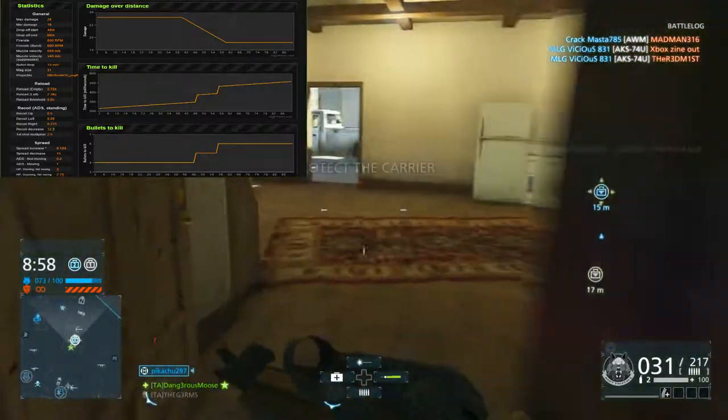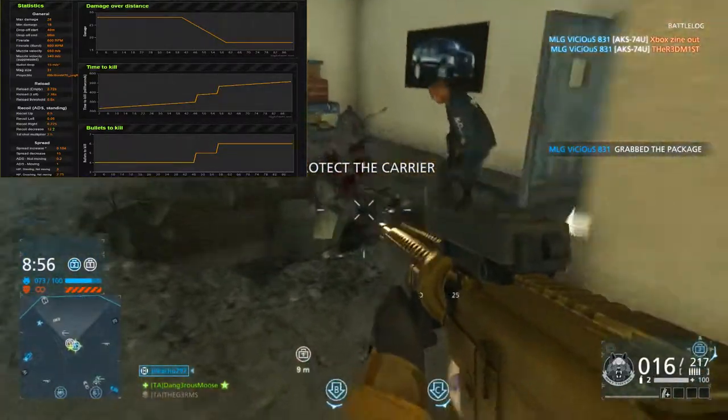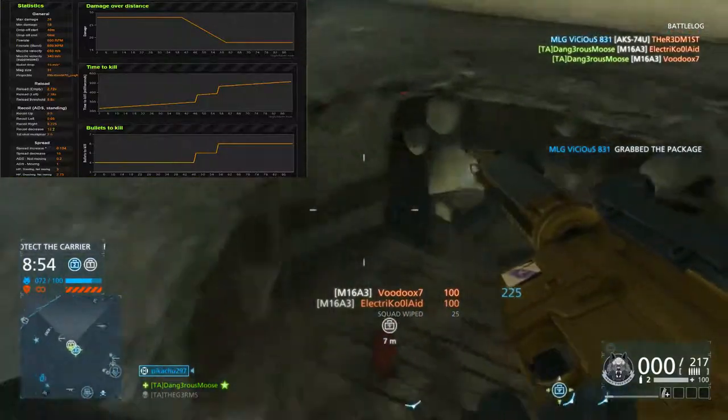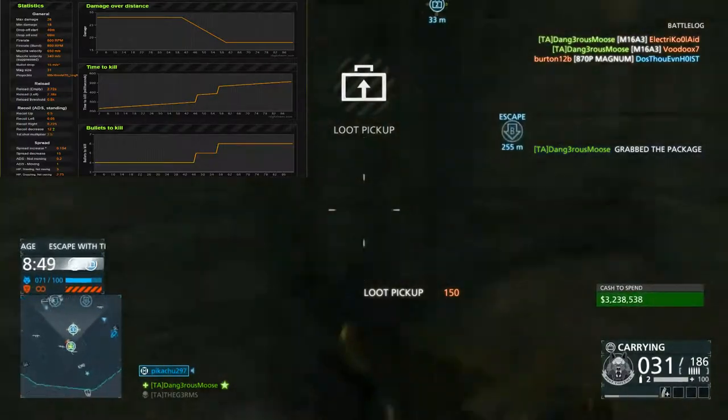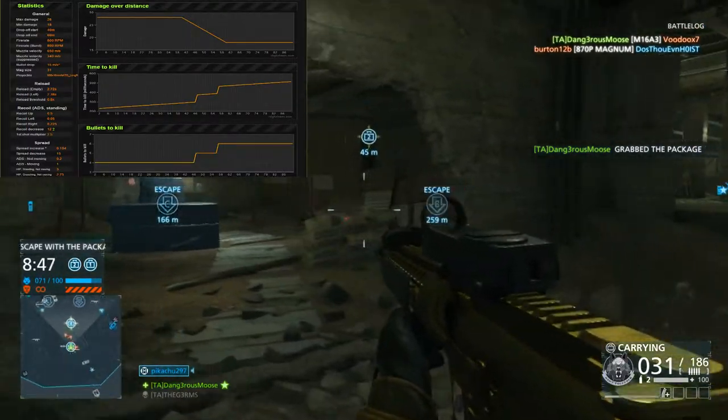A magazine size of 31 with one in the chamber, or 36 with extended mags. Recoil of 0.5, recoil left of 0.05, recoil right of 0.225, and a first shot multiplier of 2.5.